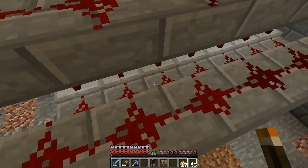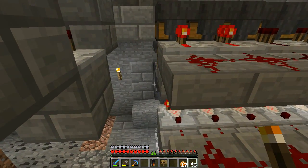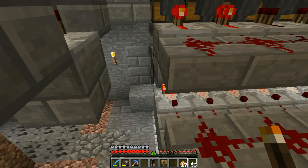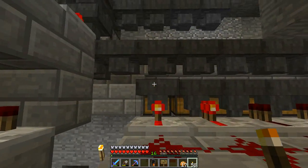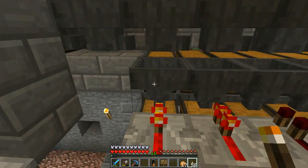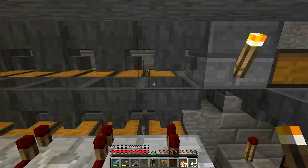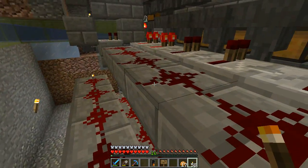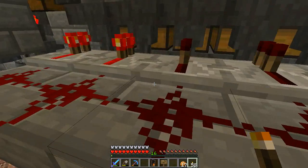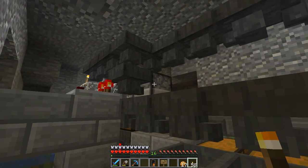We've got comparators underneath here. When the furnace fills up to a certain amount and the overflow hopper fills up to a certain amount, it will lock the hopper at the top and the charcoal will flow to the next available furnace. I've got it set to a 64 in the furnace plus three redstone dust, so I think that's another 46 — so 64 and 46.